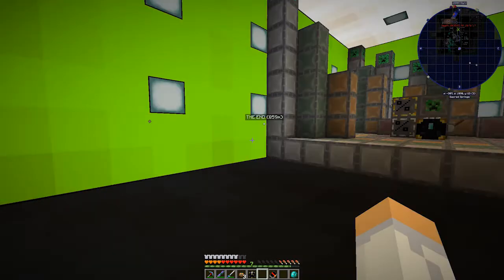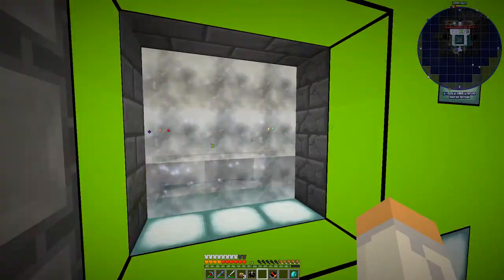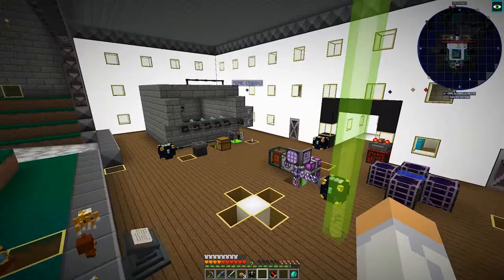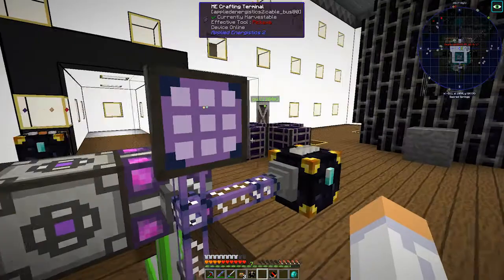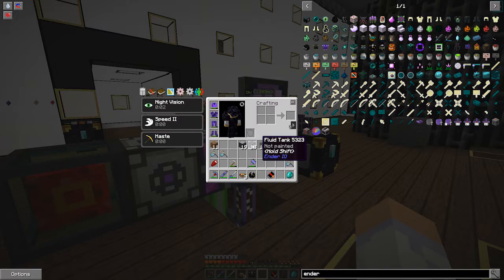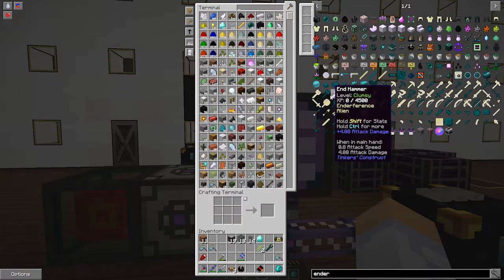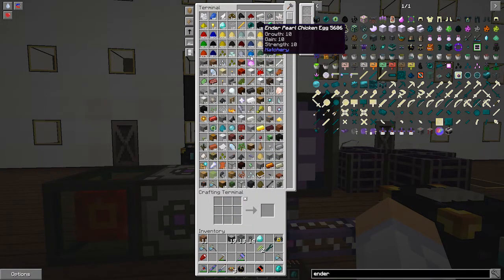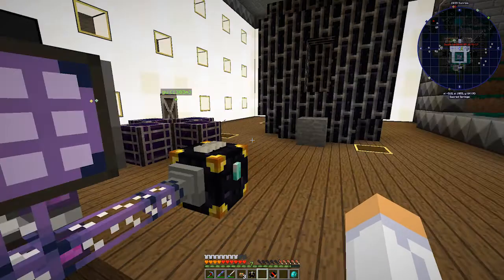Our woot farm's working fantastic. I didn't make any upgrades yet because I just got done recording. I just got done making a bunch of mechanical users, a bunch of fluid tanks, a bunch of basic item filters, and now I need to make a crap ton of buckets. Let's grab some iron and make 14 — that's all the filters I have. I don't know how many cows we're going to have.